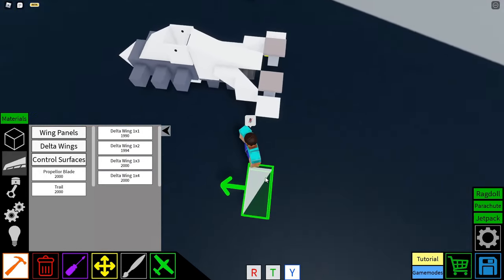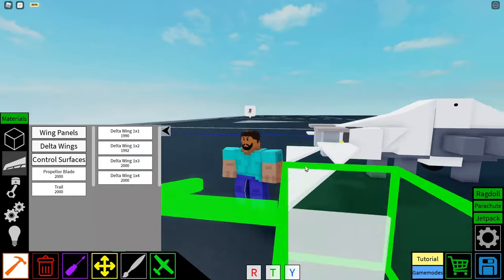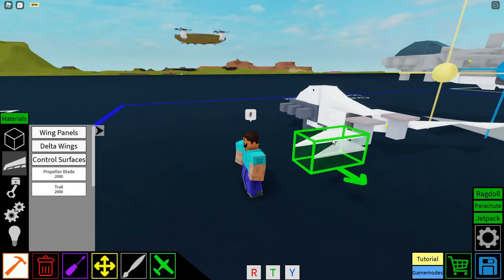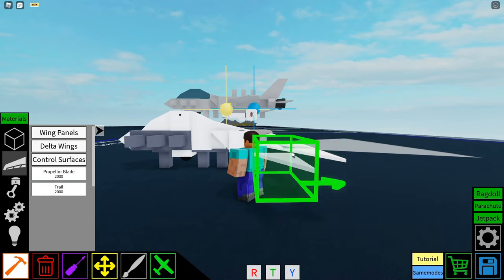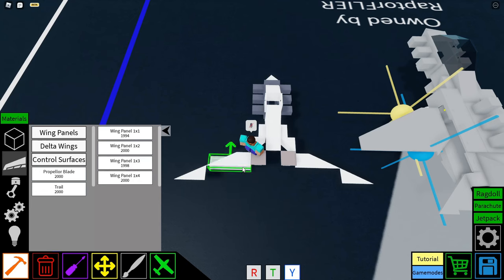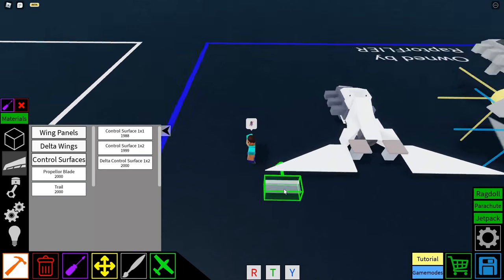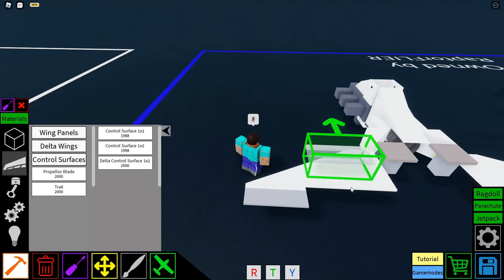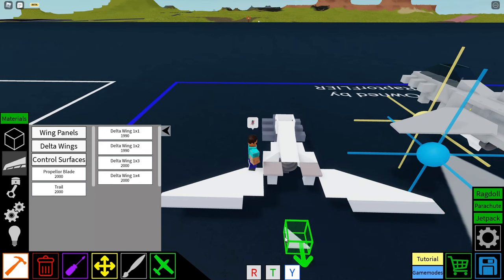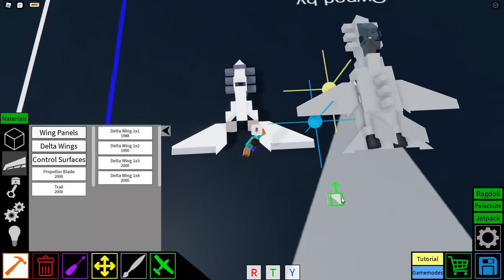Next, we're going to get delta wing 1x2s to create the outline of our wings and place them in a nice line. Same thing on the other side — just delta wing 1x2s. Then we've got our wings, pretty much, followed by a regular wing panel 1x3. And then some control surfaces on the back of our wing: two 1x2 control surfaces with a delta wing 1x1 following that, so you have a nice wing shape.